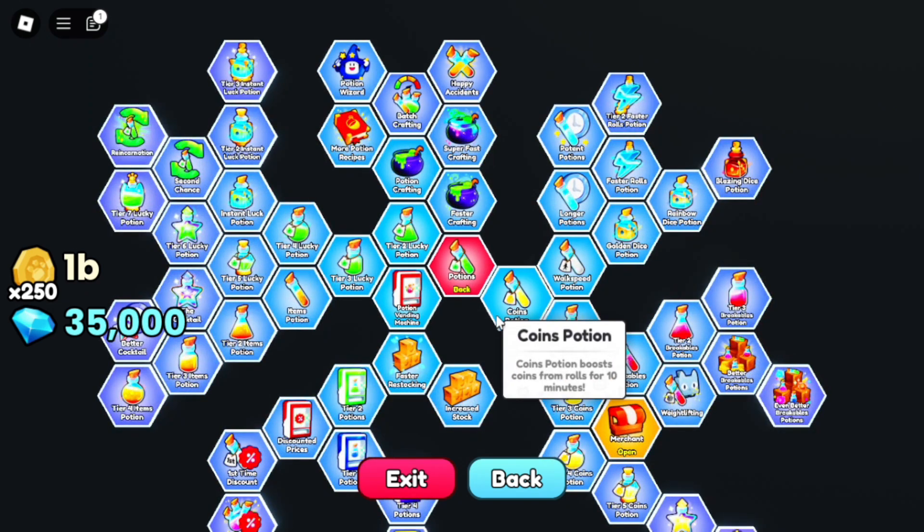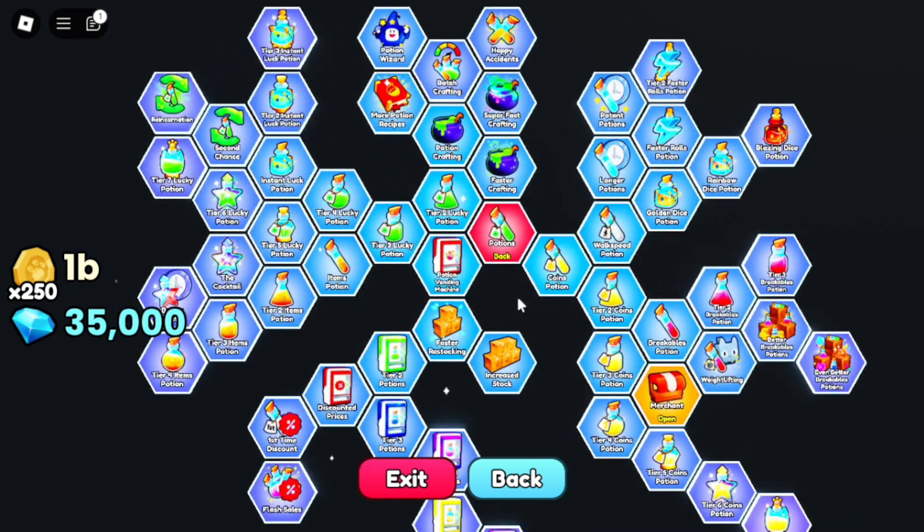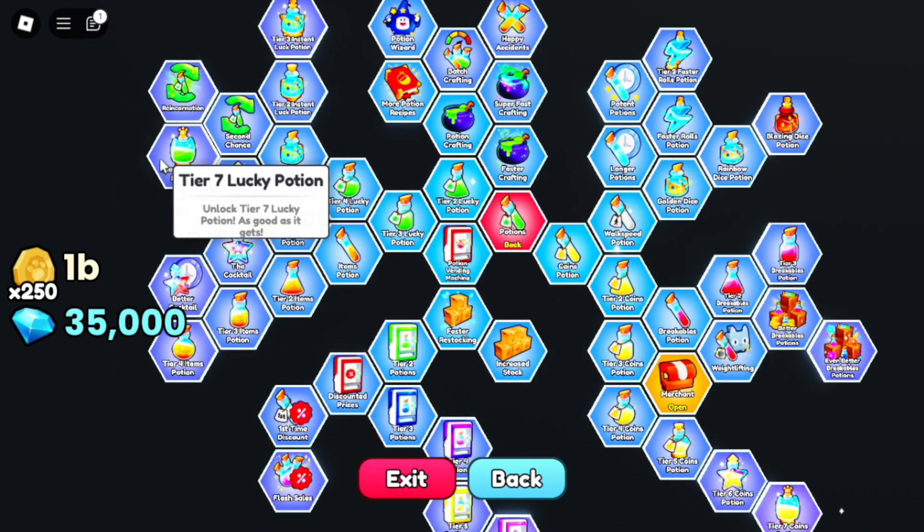Next, let's move on to the Potions node. In this node, you need to unlock the Tier 7 Lucky Potion. This potion will give you 700% more luck when rolling pets, giving you a huge luck boost.